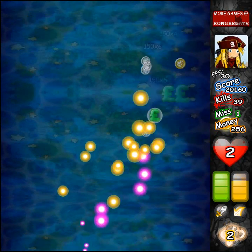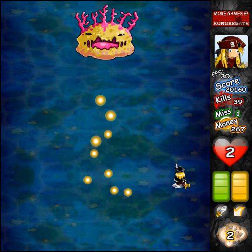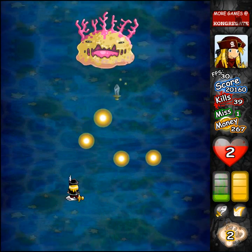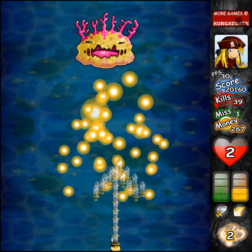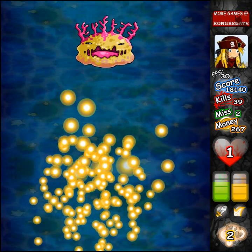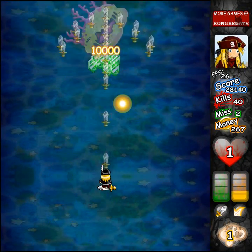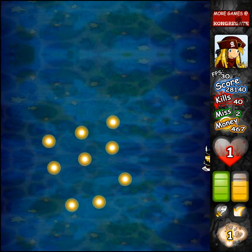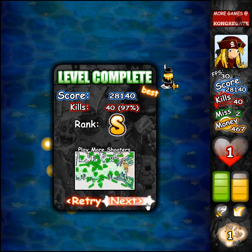If you notice, the items come to me a lot easier than they did before. If you keep upgrading your magnet, it gets really easy to get items. Bomb time — I always forget to use bombs. We got best rank, which is surprising because I got hit twice. Player unlocked! She has slower movement, her attacks are slightly aimed — you'll see. More bullets and more magnets. Her bomb is awesome too.